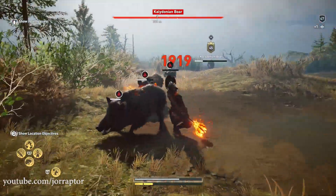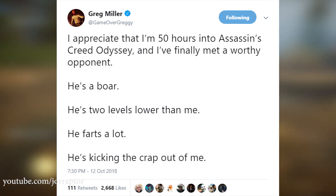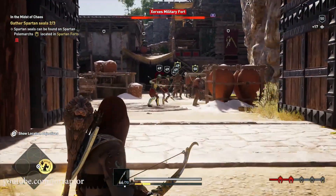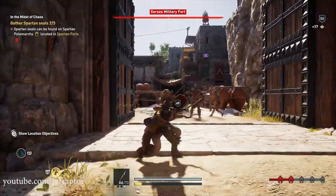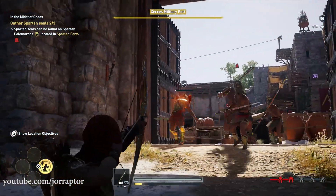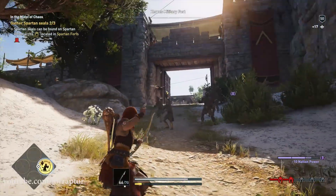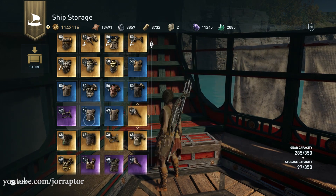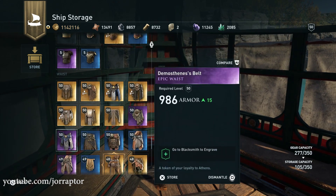The boar buff is getting attention on Reddit, and Greg Miller also recently tweeted that after 50 hours he finally found a worthy opponent. So apart from that boar buff, these are nice quality of life changes in this first big patch. If you've spotted any hidden changes — things Ubisoft changed without noting in the patch notes — reach out in the comments, on Twitter at YourRaptor, or on Instagram at YourRaptor, so we can uncover these secret changes together.